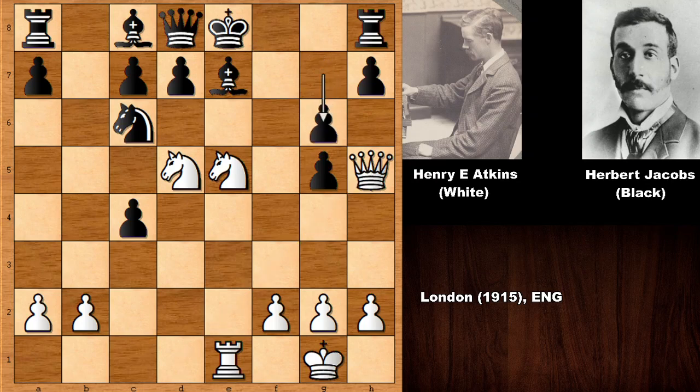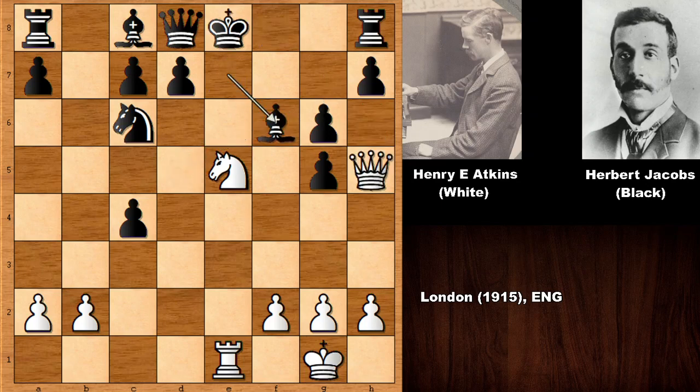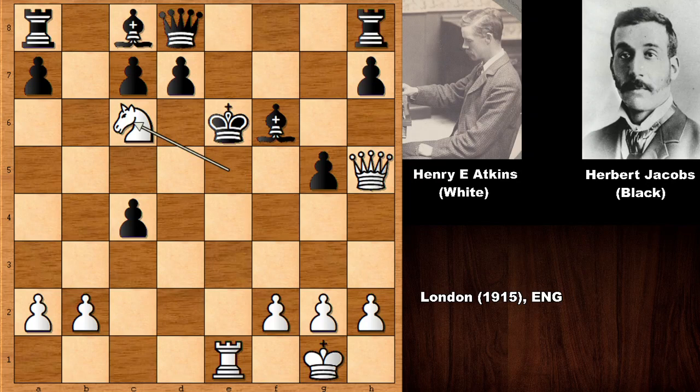How to defend? If moving the king, getting checkmated on f7. So we have g6, and maybe knight takes comes to mind because the h-pawn is pinned. But Atkins played knight to f6 — incredible! After bishop takes on f6, if moving the king black gets checkmated. This is deflecting the bishop and opening the e-file. Knight takes with check — if moving the king, discovered check, double check, and capturing, which is also check attacking the queen. It's all over.